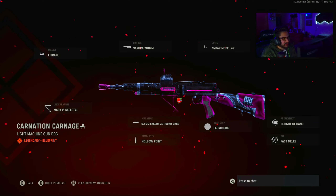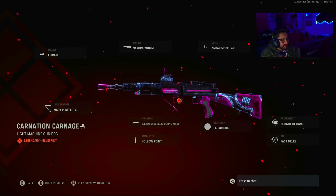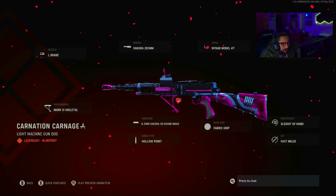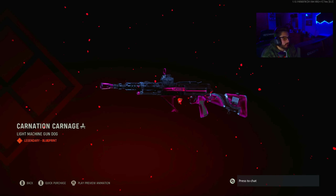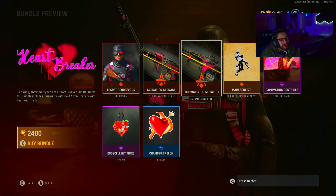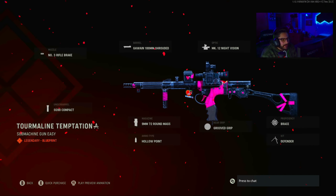Then you got the Carnation Carnage LMG — that's the Type 11. It's got a black and velvet color scheme. Attachments include: L Break Sakura 261mm, Nidar Model 47, Sakura Precision, Sleight of Hand, Fast Melee, Fabric Grip, 6.5 Secure 30-round mags, Hollow Point, and Mark Skeletal. It's also got the Wuvu2, and of course the really cool tracers I'm very excited to check out.